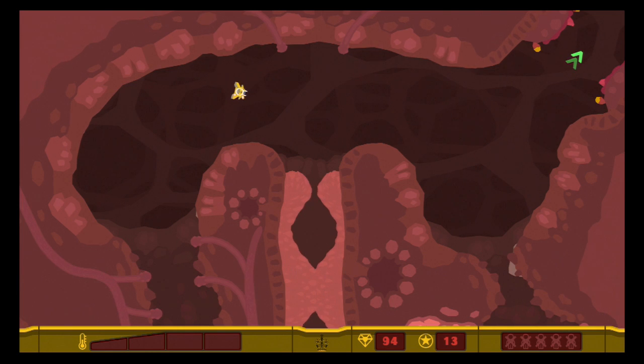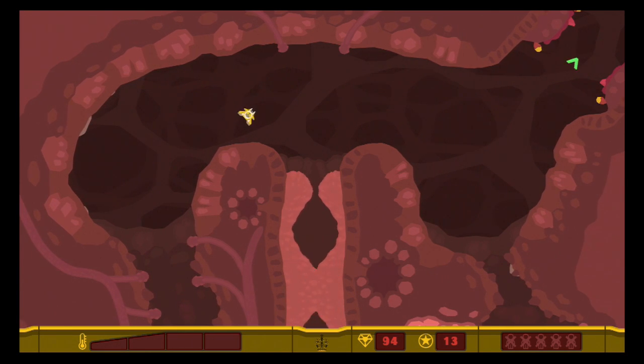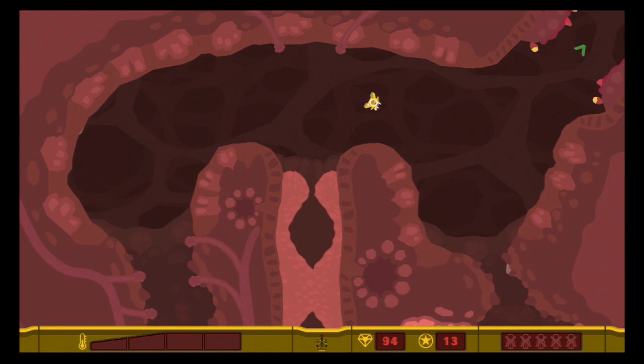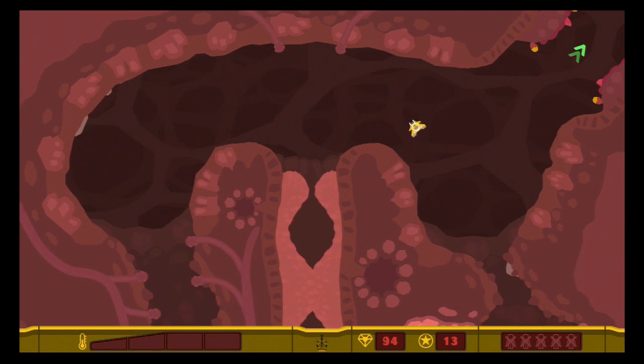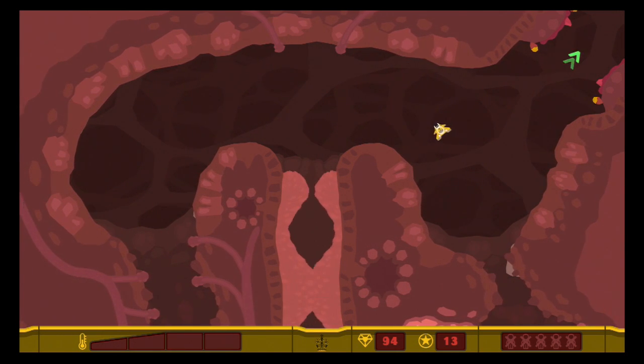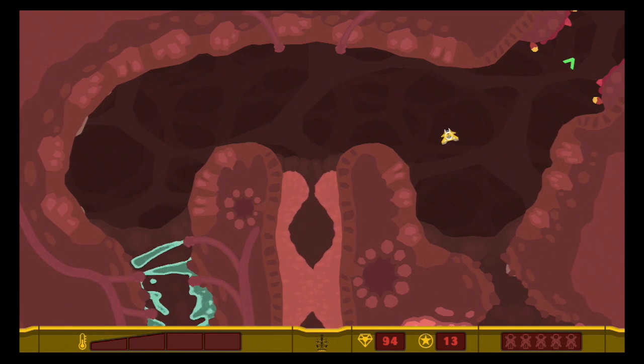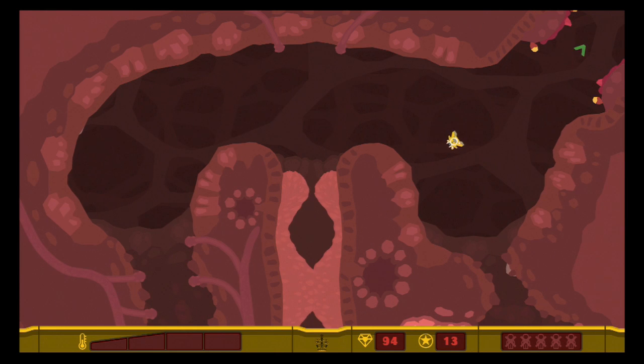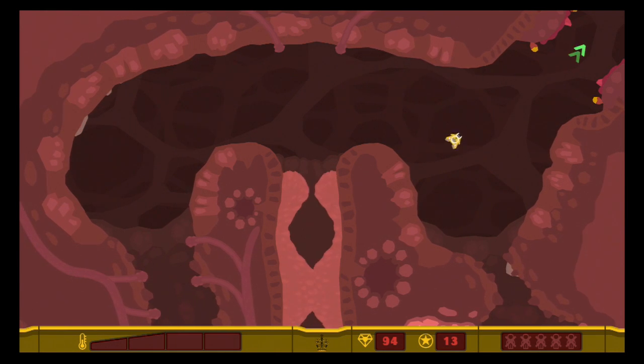The best thing about it of all is that literally once I complete this level, all I have to do is click export. It'll make a small file — this four minute video is probably going to come in around 500 megabytes, which is a small file and can be uploaded quicker to YouTube. So if you're a let's player or doing a playthrough, this is really what you want to be doing.